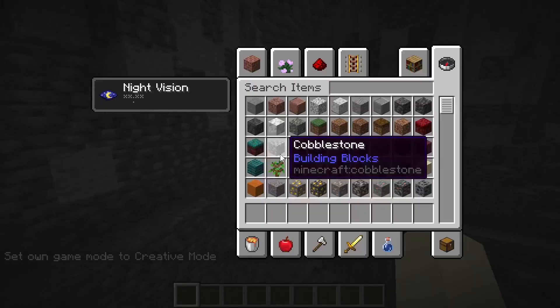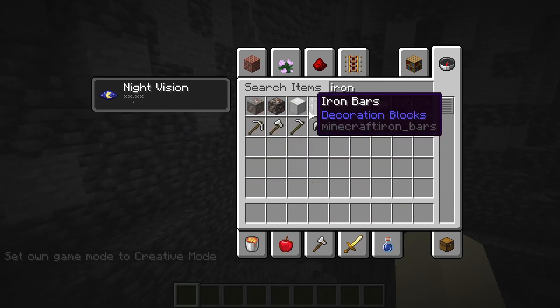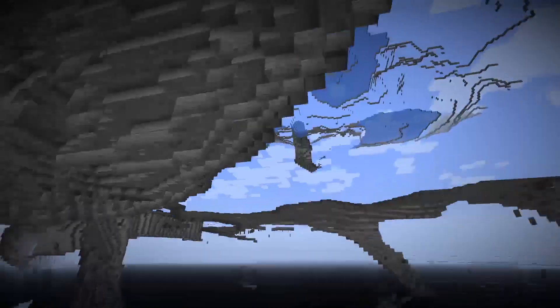It's a snapshot, so the ore blocks are still in the game — you can get iron ore — but they just don't generate naturally. Apart from this, there are a few other changes.